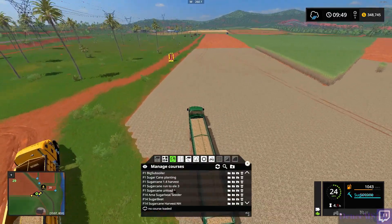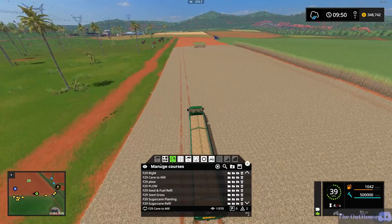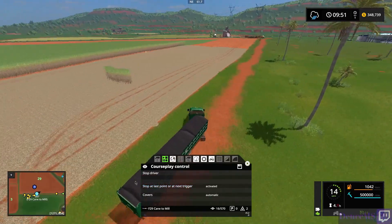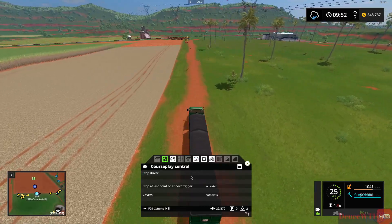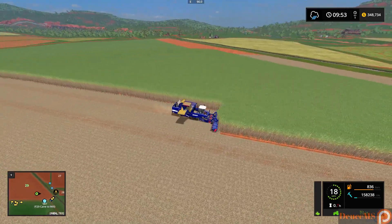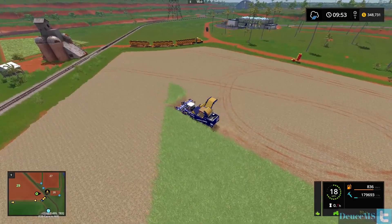I want to load the course back up for field 29, sugar cane to meal, whatever we called it. I'm going to tell it to stop at last activated course. There we go, he should be off and running. He is just now at 160,000. Modifying the files is going to make sure the sugar cane harvesting is so much easier.